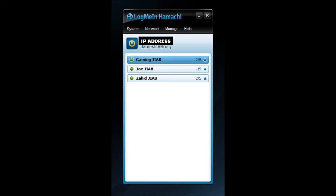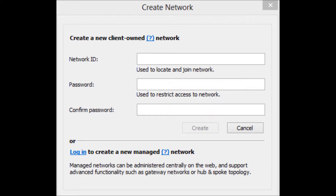Once you have all that, it's gonna pop up a screen with your IP and everything. What you're gonna wanna do is click Network, and then go to Create New Network. That's gonna pop up a screen. In order to make the network, it has to have a name that no one else in the world has, so you'll have to be pretty creative.